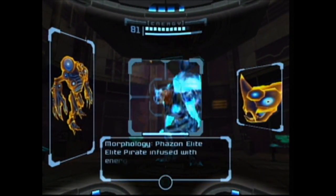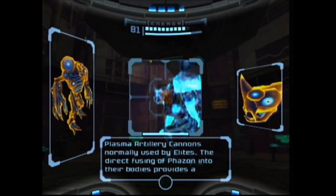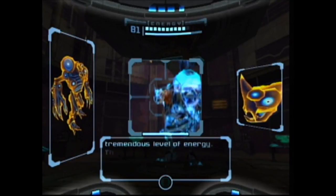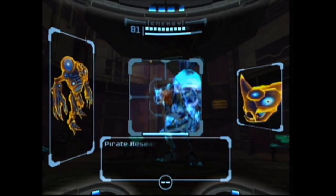Phazon Elite — an elite pirate infused with energized phazon. The phazon-charged elite pirate relies more on its quake generators, opting not to carry the vulnerable plasma artillery cannon normally used by elites. The direct fusing of phazon into their bodies provides a tremendous level of energy; the drastically lower lifespan is of little concern to the pirate research team.